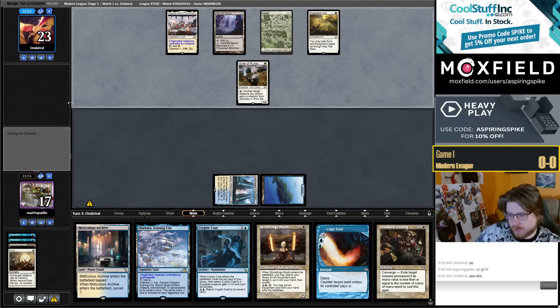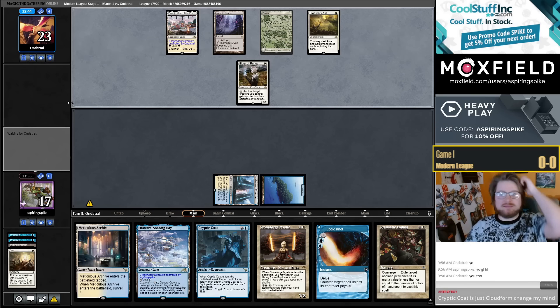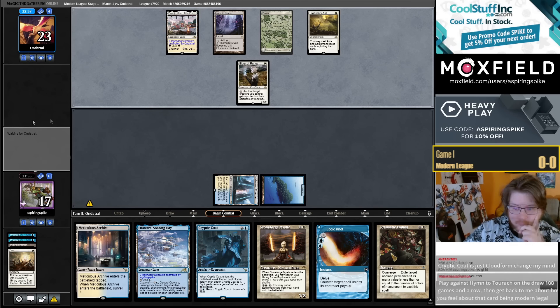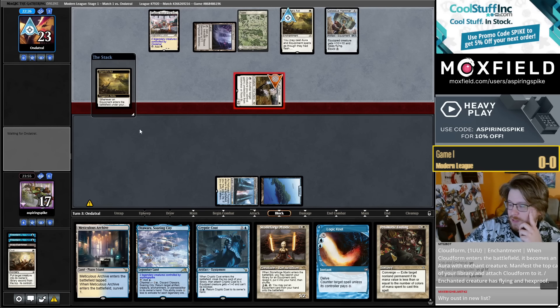I think Amulet is one of those decks — always a presence like Tron and Burn — except it is a broken deck with an insanely high skill ceiling and the ability to play through any amount of hate. Well, I was also just very good — don't need to overthink it too much.